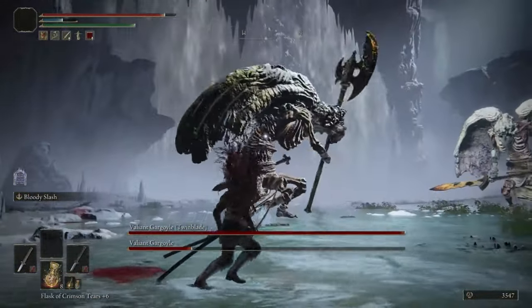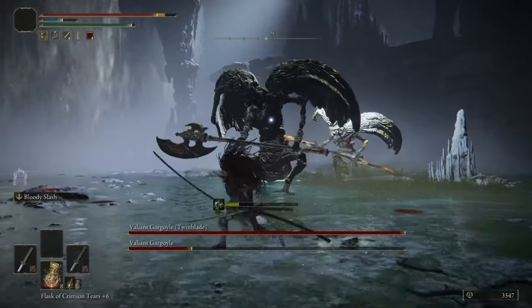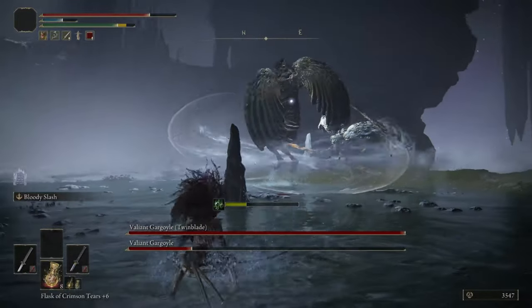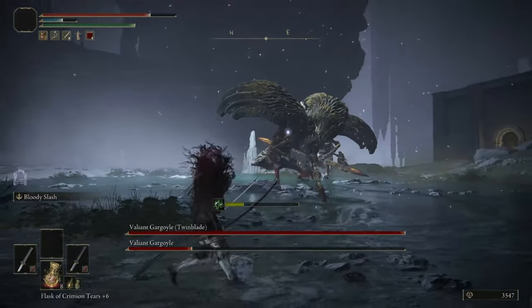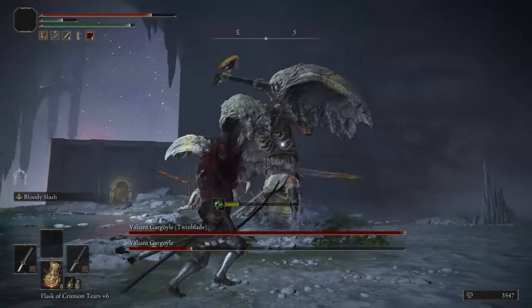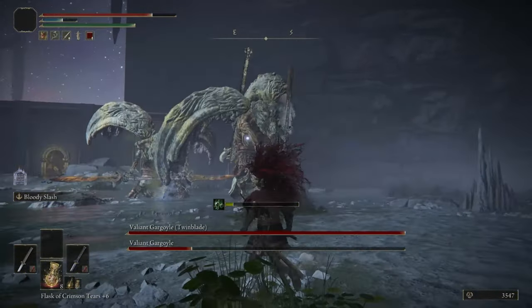That's the entire strategy for this fight: stay close to their legs and only do one Bloody Slash to punish them after you dodge their attack, because anything else will get you hit. Obviously you want to focus on the axe and sword guy first. Once he's down, you'll have the Twin Blade guy all to yourself.